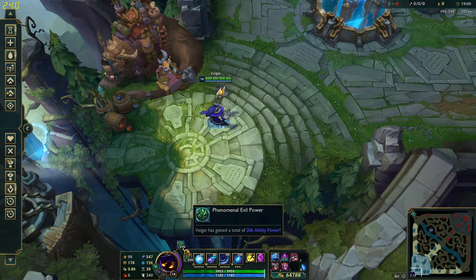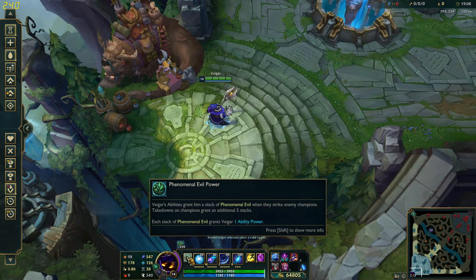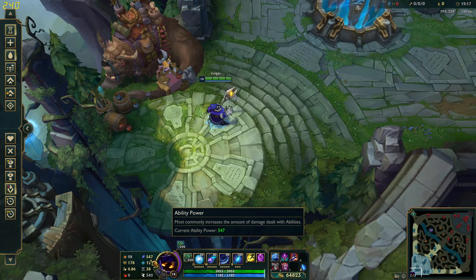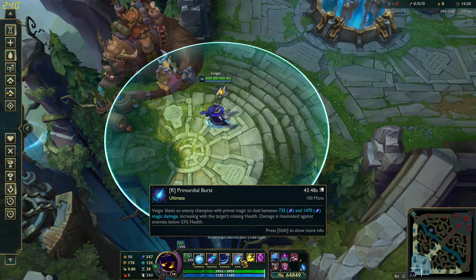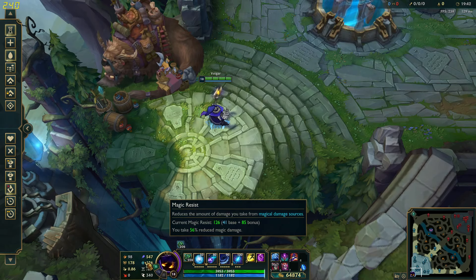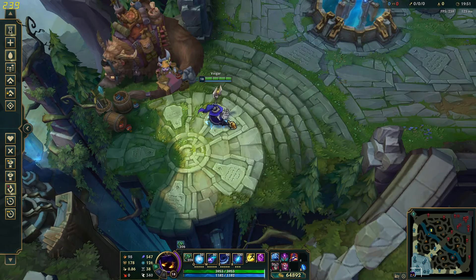I hope you like this build — let's take a short look at the stats. With 200 stacks on your passive, which you should get if the game reaches around 20 to 25 minutes, you can get 550 AP, which is pretty insane since you only build one AP item. With that you can really hurt enemies — your W deals 850 damage and your R can deal up to 1500 damage, which will hurt the ADC really bad. You also get nice armor and magic resist and 400 health without even counting your Grasp stacks and Overgrowth. Pretty nice stats — you're pretty much unkillable while dealing a ton of damage. Hope you like this build and see you soon.